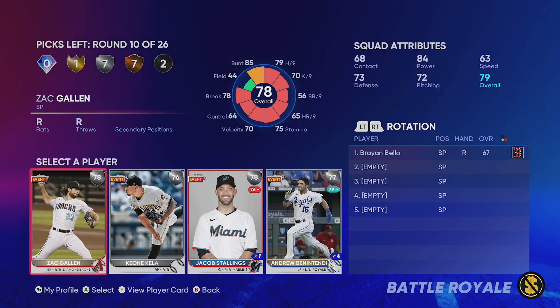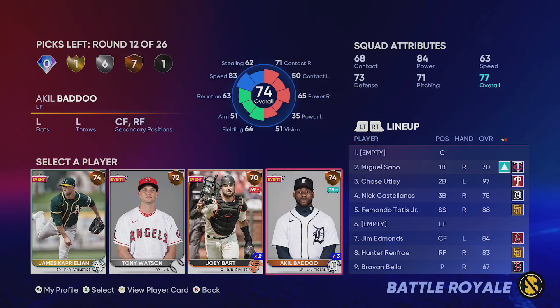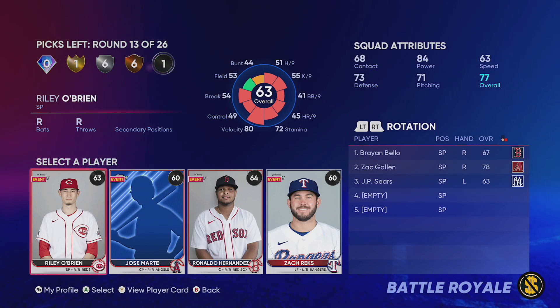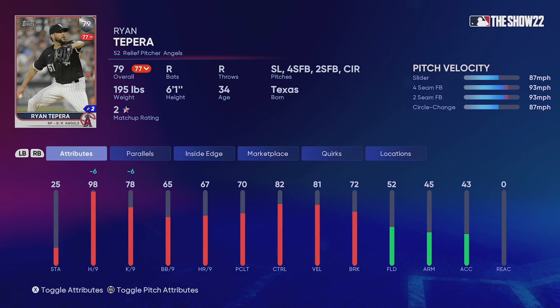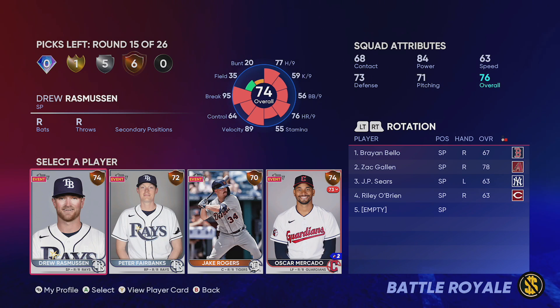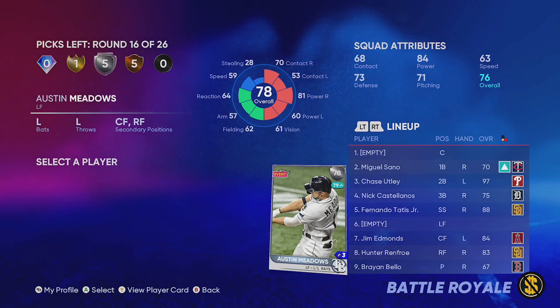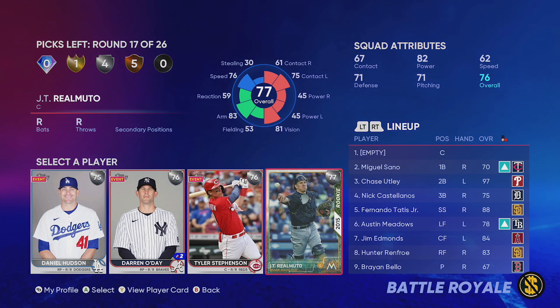Trevor May - take a silver starter and go Zach Gallon here. Common round we'll go starter. Bronze round - give me Tony Watson for the pen, throw a lefty out there. Common round again we'll go starter. Silver round we'll do Ryan Tapera and we'll finish off the rotation.